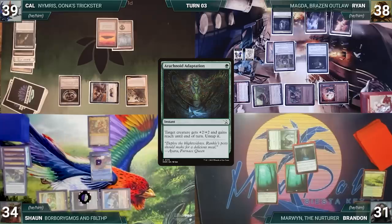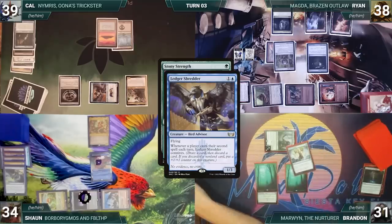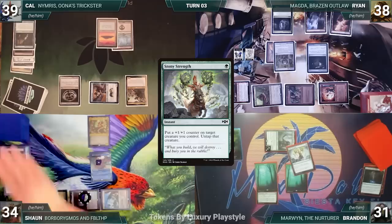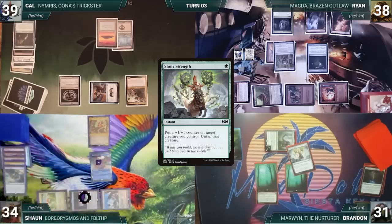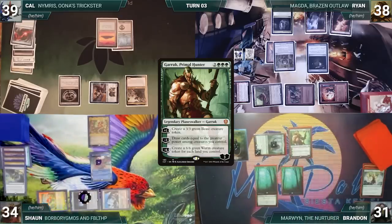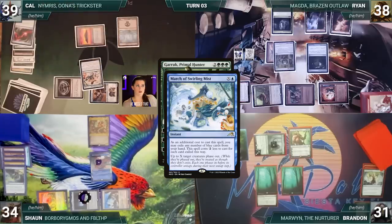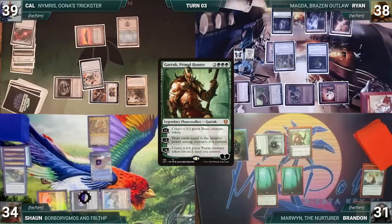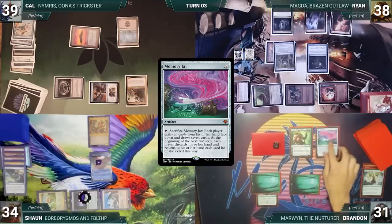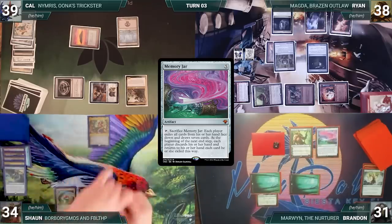Brandon casts Arachnoid Adaptation targeting Marwyn; Mystic Remora triggers and Sean draws. Marwyn gets plus two plus two and untaps. Brandon casts Stony Strength targeting Marwyn; Ledger Shredder triggers and Cal connives a Mana Drain. Remora triggers and Sean draws. Marwyn gets a plus one plus one counter and untaps. Brandon casts Garruk Primal Hunter; Remora triggers and Sean draws. In response, Cal casts March of Swirling Mist targeting Marwyn; Remora triggers and Sean draws. Swirling Mist resolves and Marwyn phases out, then Garruk resolves. Brandon exiles Elvish Spirit Guide to add a green, casts Memory Jar, Remora triggers and Sean draws. Brandon ends his turn; during his upkeep Sean lets his Remora die.